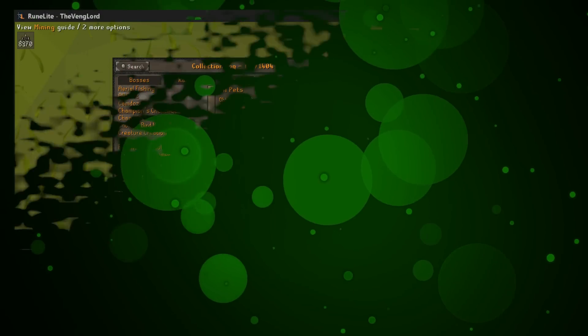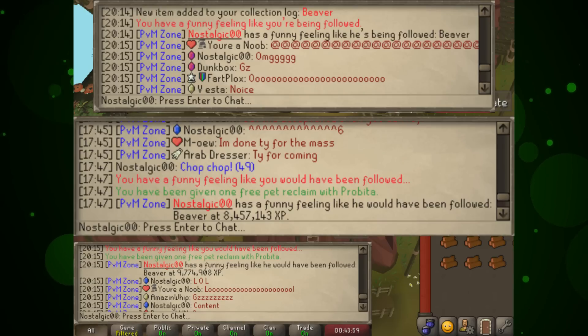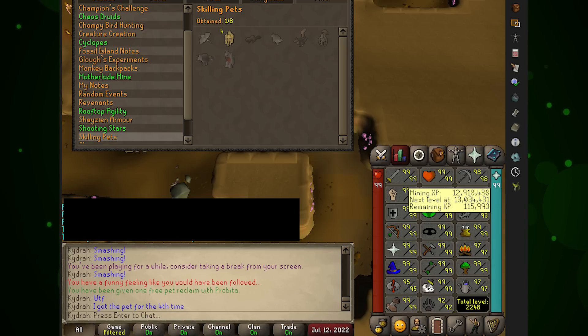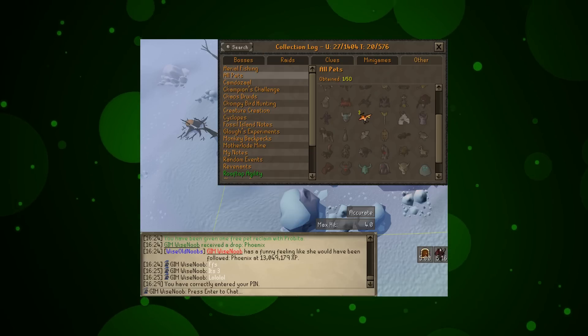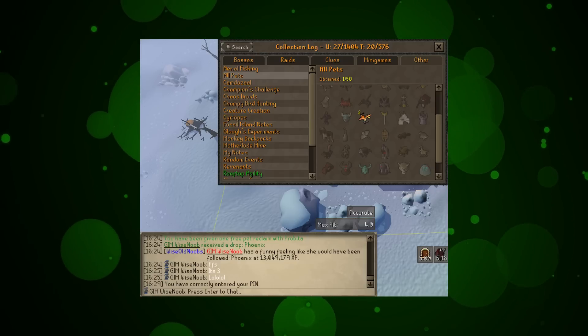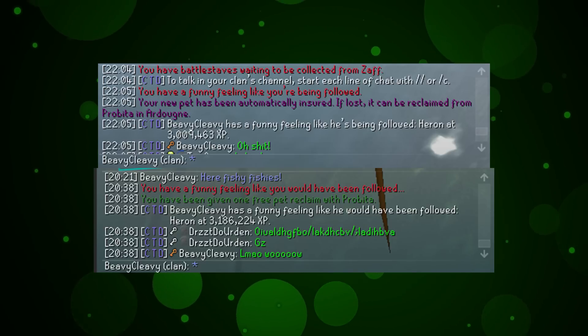Last for skilling pets: The Venge Lord the ultimate iron man — pulling four mining pets at 84 mining. Nostalgic 00 — pulling beavers at 92, 95, and 96 woodcutting from redwoods, three pets pre-99. Mostly Fans — pulling a couple of beaver pets just 141,000 XP apart at teak trees, at 6,077,000 and 6,218,000 XP. Kidra — pulling four mining pets before 99 mining at 12.91 mil XP. Group iron man Wise Noob — pulling the third phoenix pet just after 99 firemaking at 13,049,179 XP. And last is BV Cleavey — pulling a heron pet at 3,090,000 and 3,186,000 XP, just 177,000 XP apart.